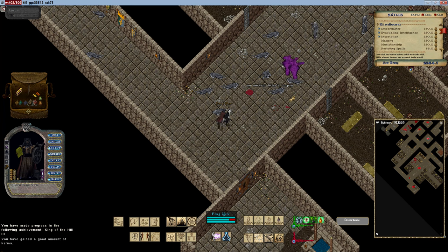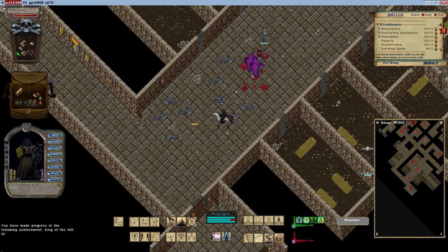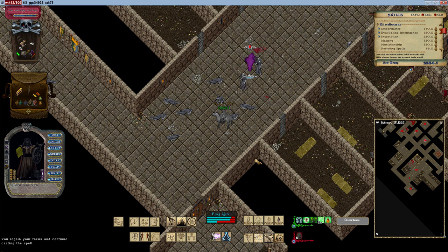Different spells deal various types of elemental damage: Physical, Fire, Cold, Poison, and Energy. Each type of damage interacts with corresponding enemy resistances. For example, fire damage from a spell like Flamestrike is reduced by the target's fire resistance.